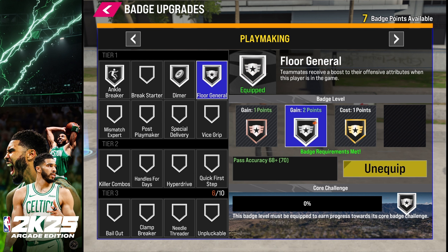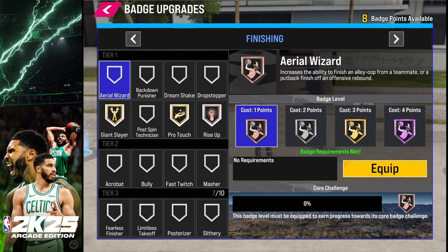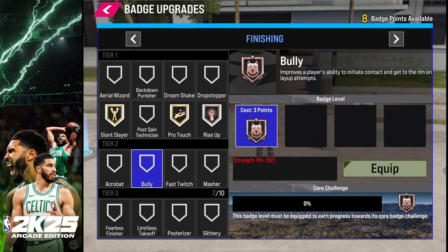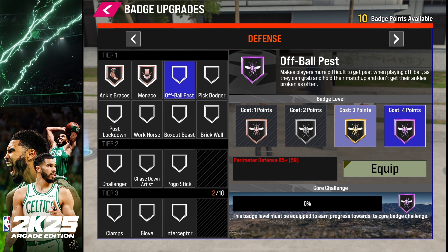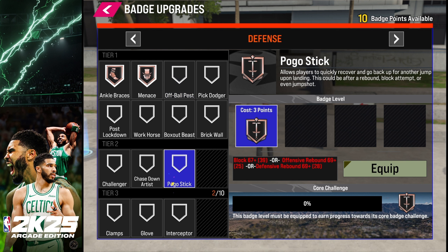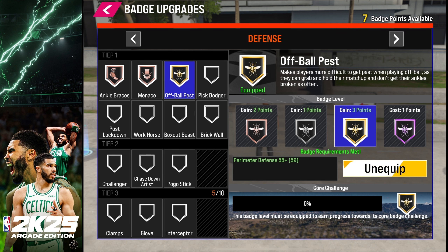Tier 1 playmaking badges include Ankle Breaker, Mismatch Expert, and Floor General, which boosts all offensive attributes for teammates — great if you want to play like Tyrese Haliburton or Chris Paul. If you want to posterize like Ja Morant or Vince Carter, you'll need the right badges for that. For fancy moves like euro steps, check out Acrobat. For defense, Pogo Stick, Post Lockdown, Off-Ball Pest, Menace, Clamps, Glove, and Interceptor are all very underrated and can make you a real difference-maker in the neighborhood.